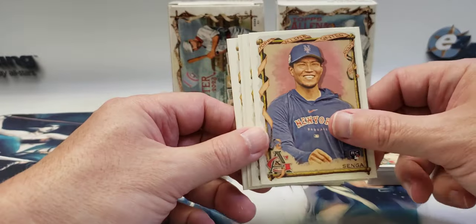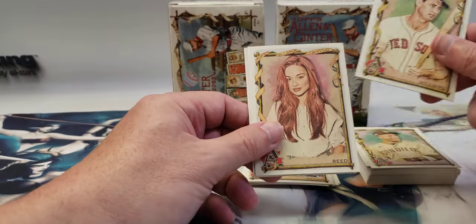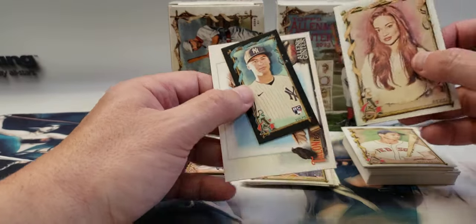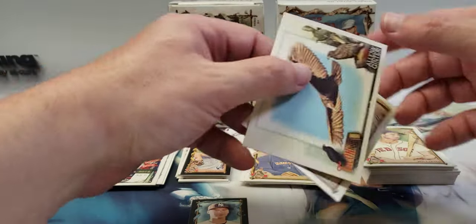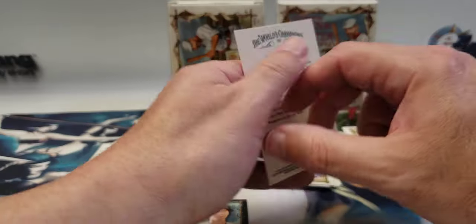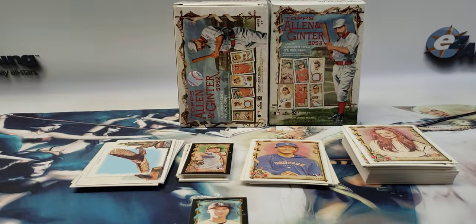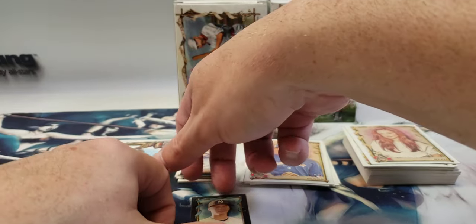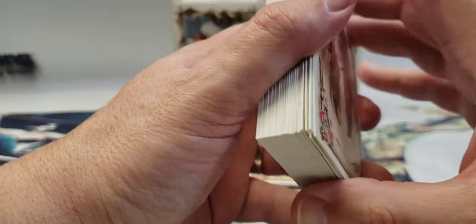Second blaster, first pack: Kodai Senga rookie, Manny Machado, Ted Williams. Another mini black rookie — Anthony Volpe! There we go, that's what we're talking about. A Talented subset card and Crystal Reed, I believe she's an actress. The best card I've pulled so far, I believe, is this Anthony Volpe mini black rookie.